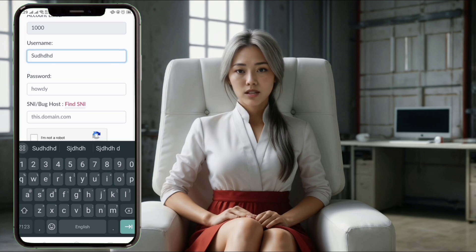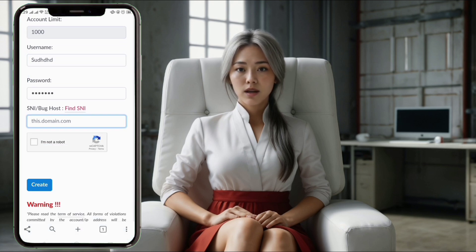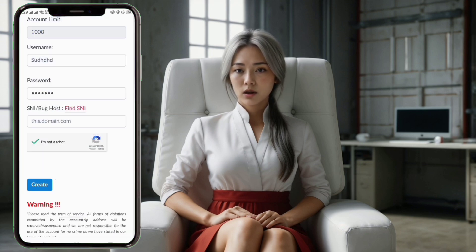Step 8. After selecting the location, you will need to create your server. Enter a username, password, and a valid SNI if available. Check the reCAPTCHA box and click the Create button.